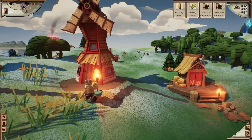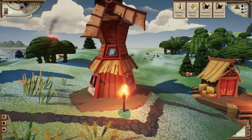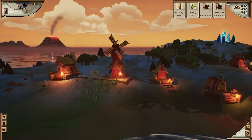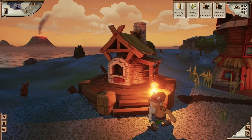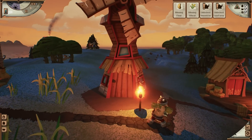Buildings complement each other. If we build a farm here, you can harvest grain. The grain will be processed in the mill and your baker can turn it into bread — that takes care of food. If you want to speed up this process, you can always adjust the game speed.